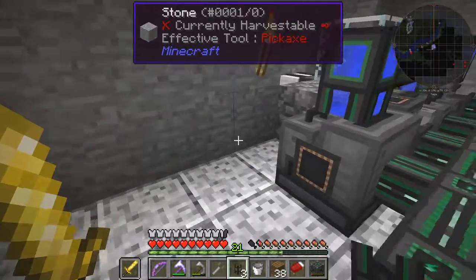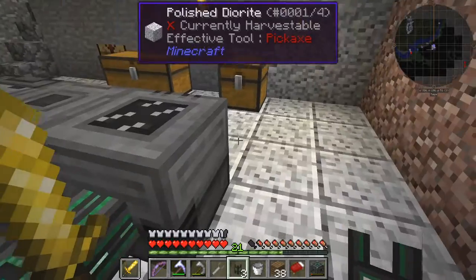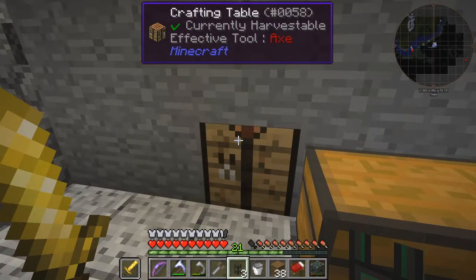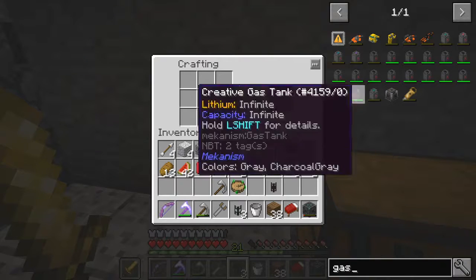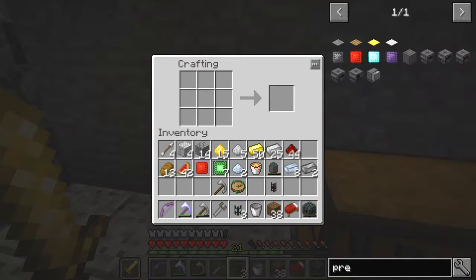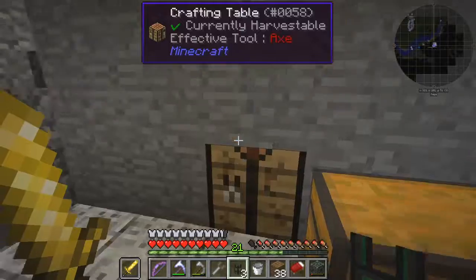Purification chamber — I'm going to feed that into here, because this needs oxygen. So we need pressurised gas tubes for that. Let's have a look. We need gas tubes — basic pressurised tubes. One glass and two steel ingots. I haven't got any more glass.